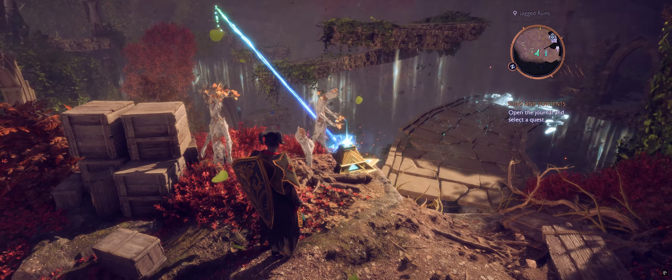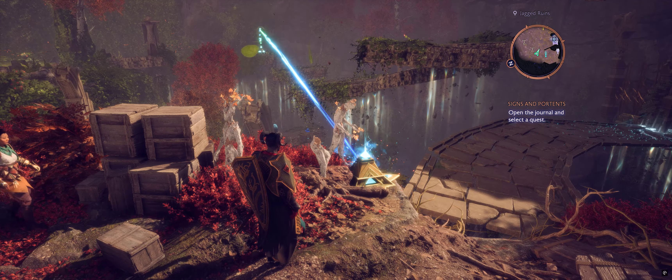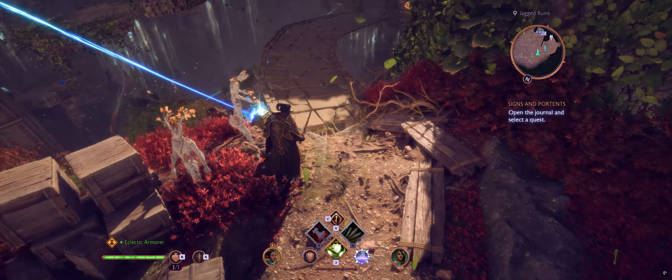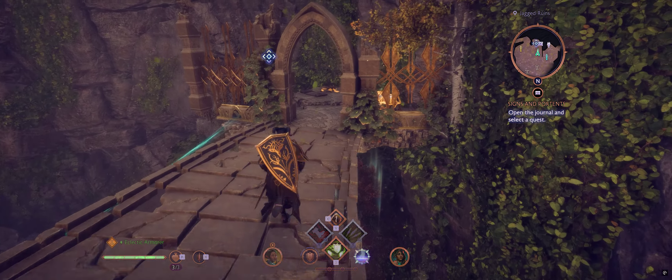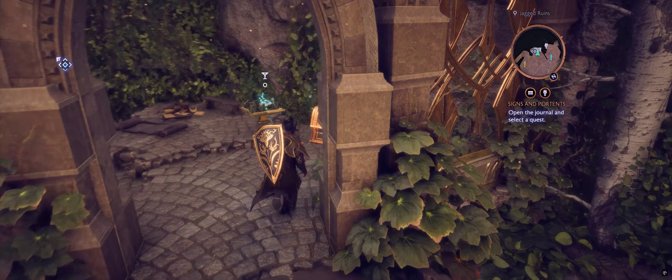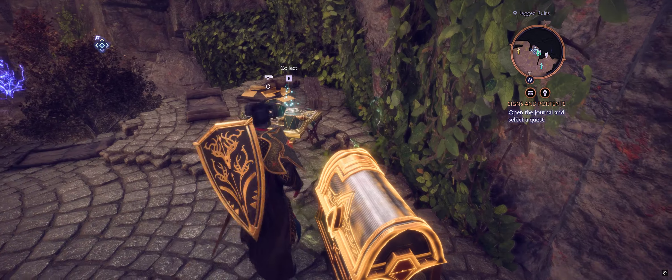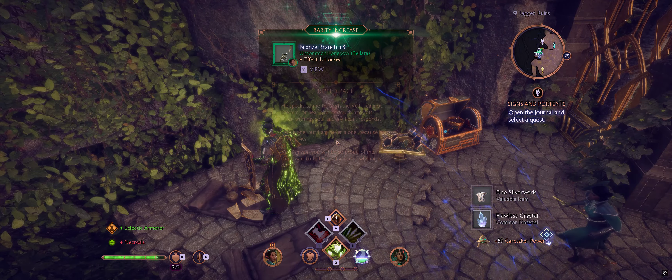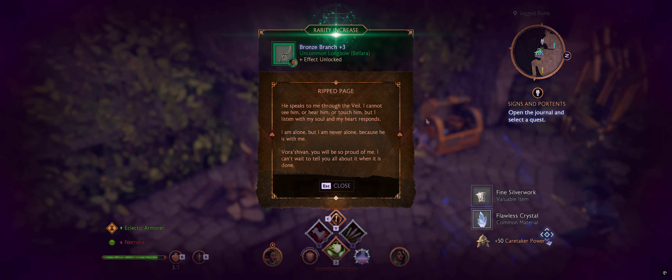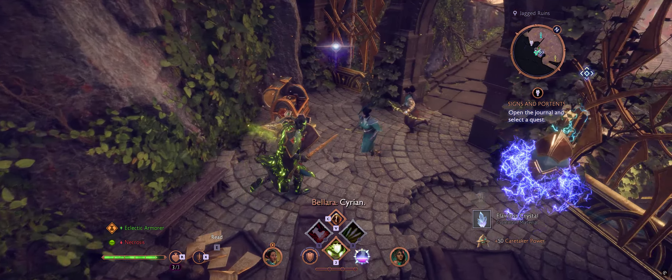There's the wolf statue down there, you can see it — we'll get that in a minute. Treasure chest! Another relic. Got poisoned — I saw that one coming and still just let it poison me.